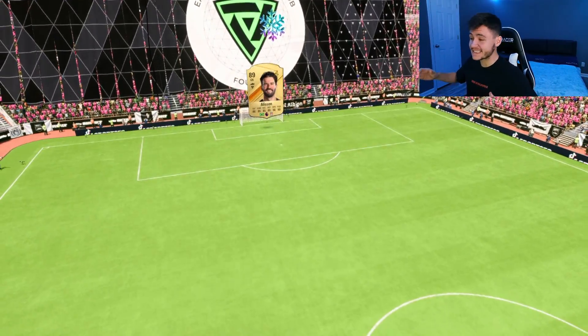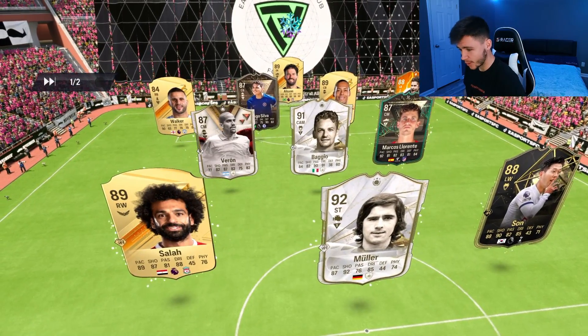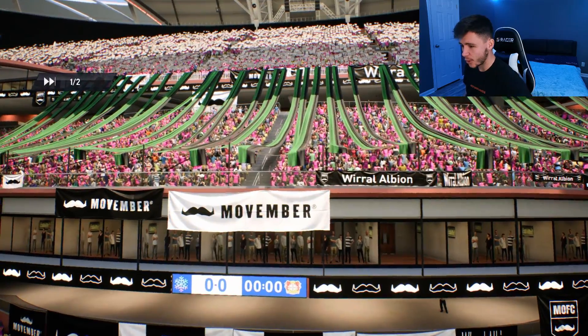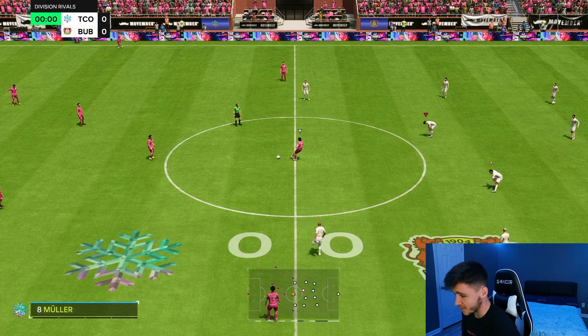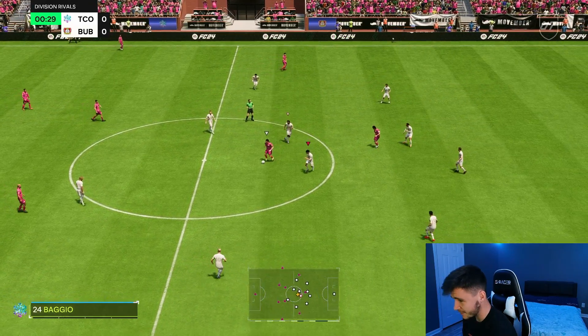Here we are jumping into the next game, and I think Turam is probably my favorite midfielder so far in FC24. We're coming up against Salah, Müller, Son, Marcos Llorente, Verón, and Baggio — an interesting team. As a box-to-box midfielder for 400,000 coins, he's definitely up there and probably in the top five center mids in the game.